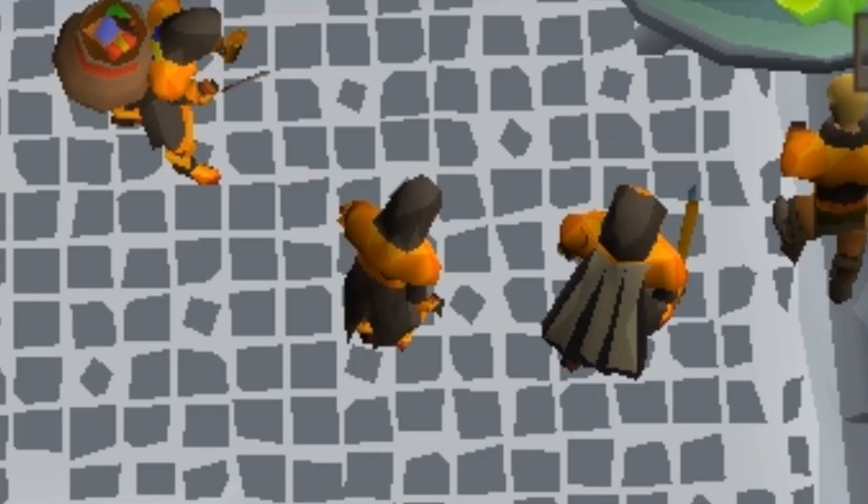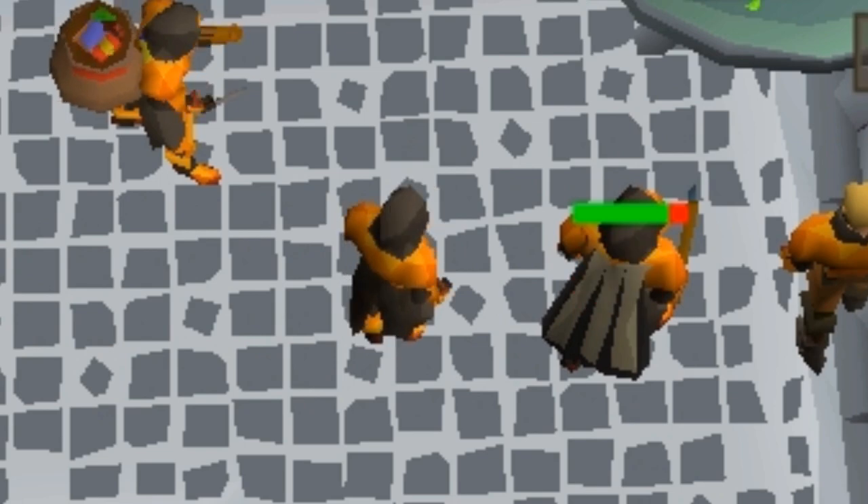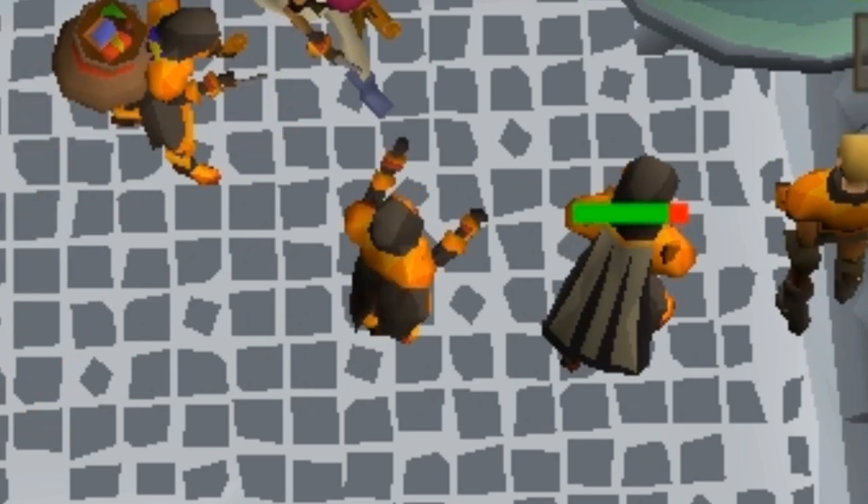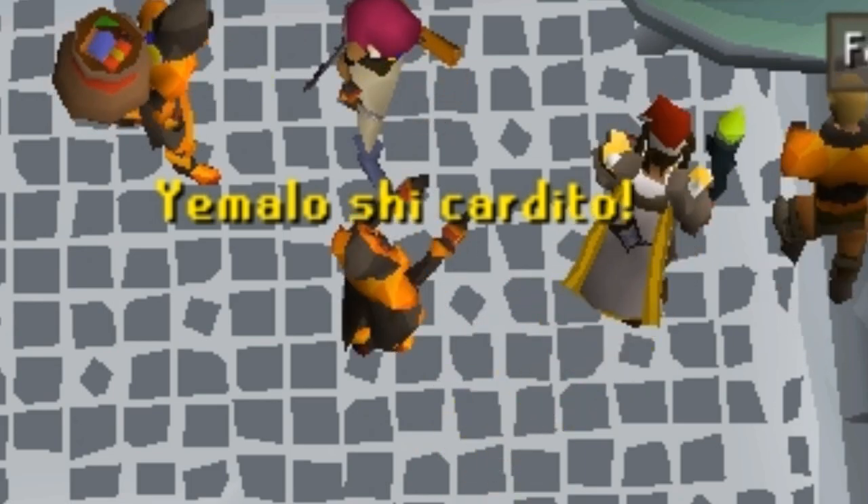Bonus tip: asking players why you fletch while chopping the roots increases Prayer exp yields, as other players will die typing to you, and you can bury their bones in between rounds for 4 Prayer exp per kill.